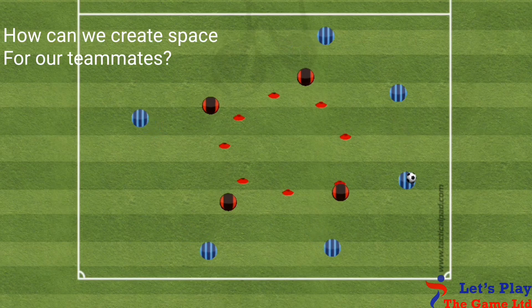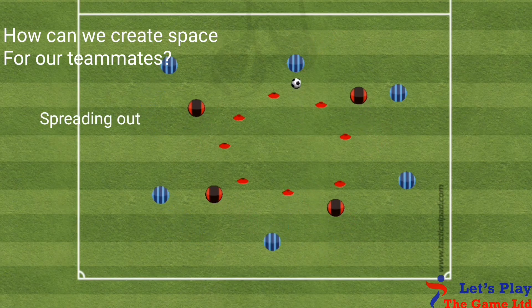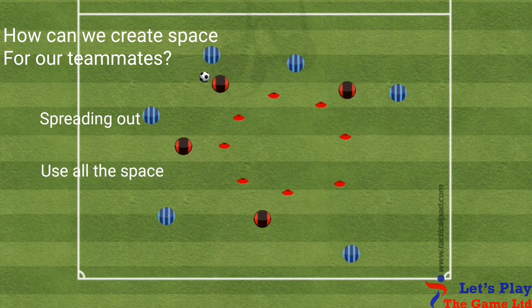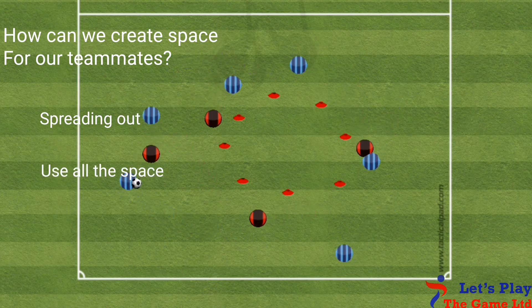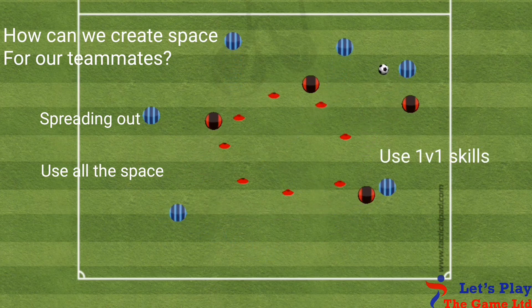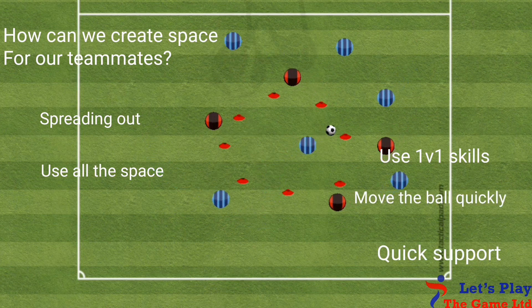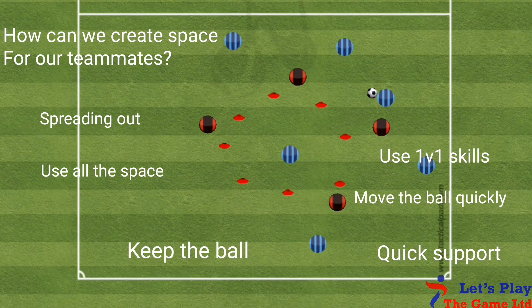Key questioning: Ask the players how can we create space for our teammates. We should look for responses like by spreading out or using all the space we have. Also question them on what they must do when the defenders close their space. We are looking for things like use different skills to beat players, or move the ball quickly, or provide quick support for our teammates, and most importantly, keep the ball.